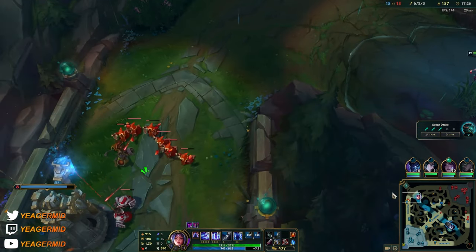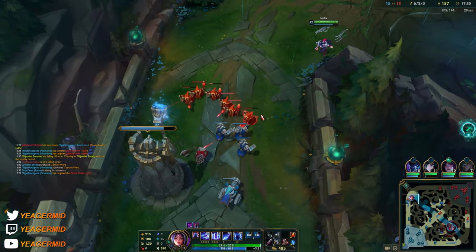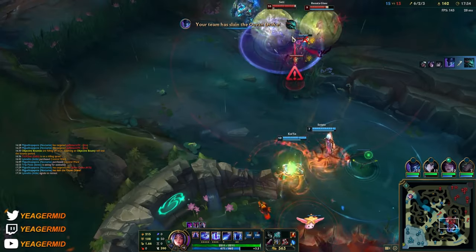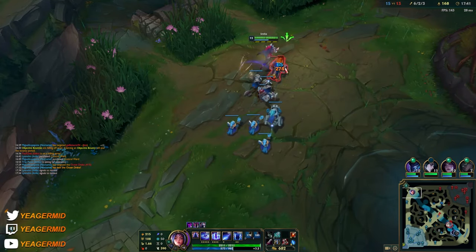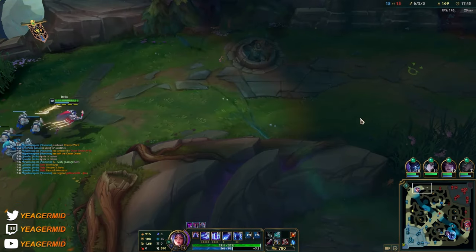I won't make it in time for the drake so I'm just going to go top and push it out — Diana's not there at least so they should be able to secure it. It'd be really bad if you lose that drake because then they'd have the third one. We definitely need Wit's End for sure.